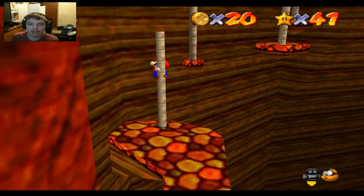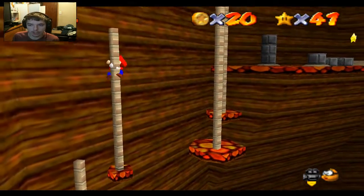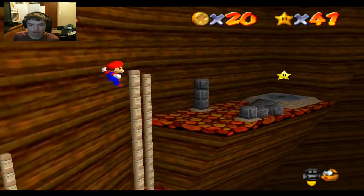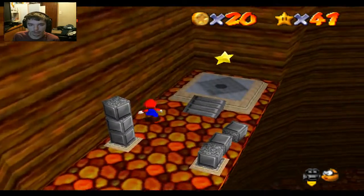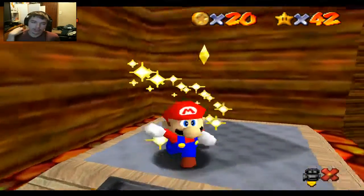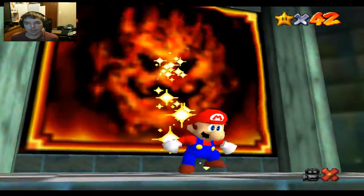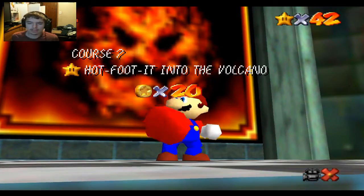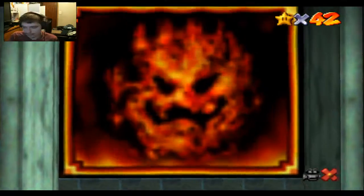I'm just going to get rid of him so he doesn't mess with me. Right here is where I think the most trouble happens — just trying to get the jumps. And we got the star. So now there's only the one star left here. I think it's easier, but for some reason sometimes it seems harder.